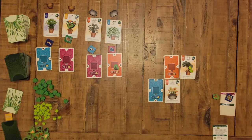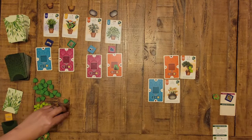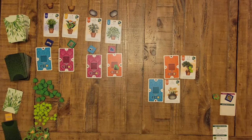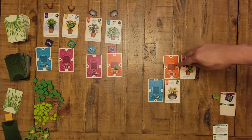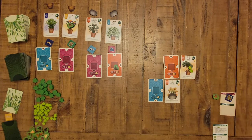Let's go over the other two nurture tile actions. A fertilizer lets you place three verdancy tokens on one plant — that could be three small tokens or one large three-point token — so you can essentially complete a plant in one shot. A watering can lets you pick one room and add one verdancy token to every plant touching that room, so if you have multiple plants clustered around one room it's very efficient. You'd continue taking turns like this for the rest of the game until you fill out the full five-by-three grid.